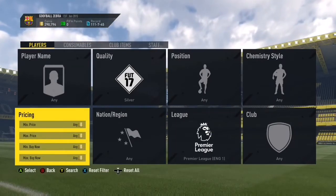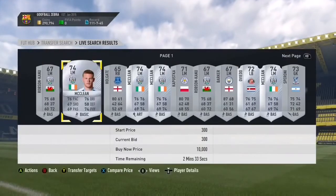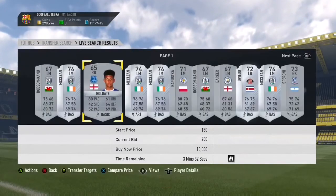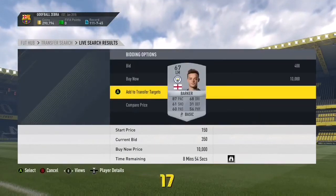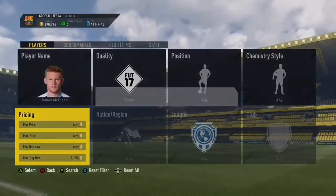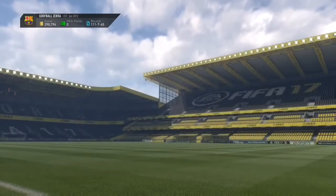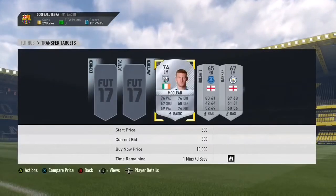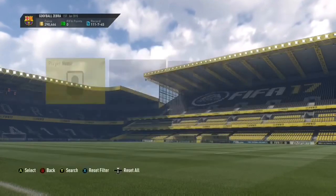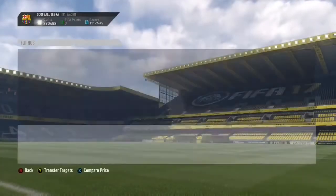The next method is another silver method. The filters for this method are: set the maximum buy now to 2,500 coins and minimum buy now to 5,000 coins, and again use any major league. You will need around 10,000 coins for this method. You'll see these cards with open bids — add them to your transfer targets. This method is similar to the last one except you get more expensive players, so you get more profit. McLean goes for more than 350 coins.